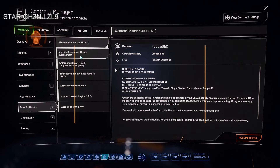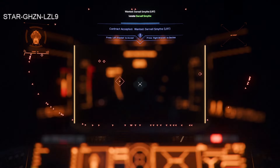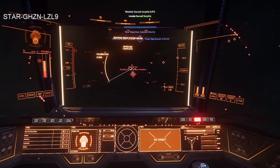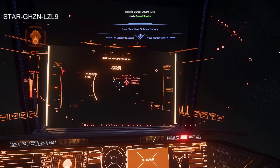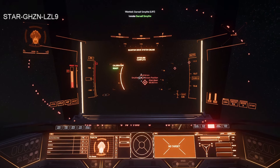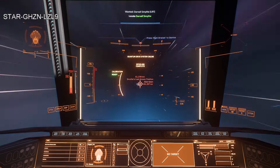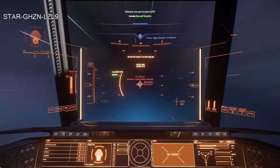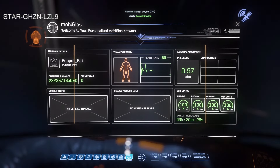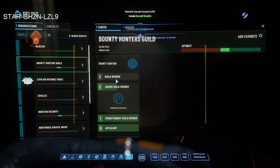Bounty hunter low risk — Darnell Smith. Much better! Low-risk target, he's over on Aberdeen. Going to fly over to Aberdeen — that way even if he's not in space and is on the surface, at least we're not in full atmosphere and full gravity. Looking at Delphi here, I'm in the junior section so I can't try any of the larger bounties.